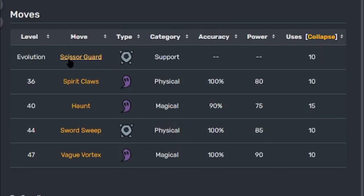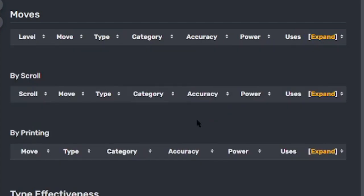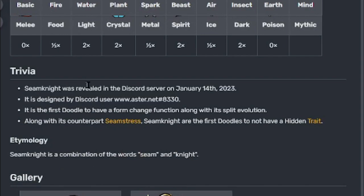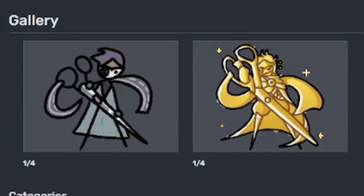Here are the moves Seam Knight learns — on evolution it learns Scissor Guard, and here are some other moves. Screenshot it if you want. Like always, scroll and print moves are the same across all evolutions. Here's the type effectiveness — take a screenshot if you want; it looks like it can get destroyed by a lot of things. Trivia: Seam Knight was revealed on Discord server January 14th, designed by Aster. Seam Knight is a combination of the words seam and knight. At the time of this video it only has scribble and prestige, so let's go through them.